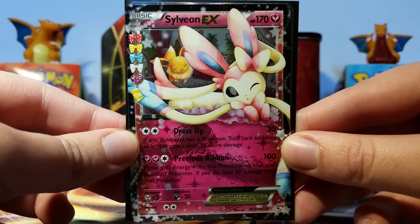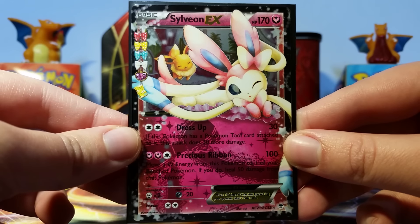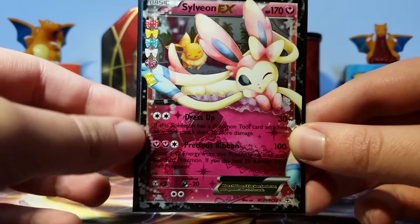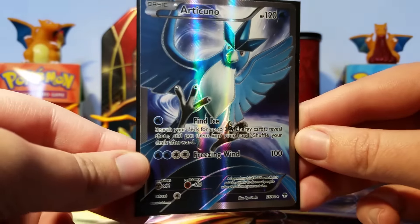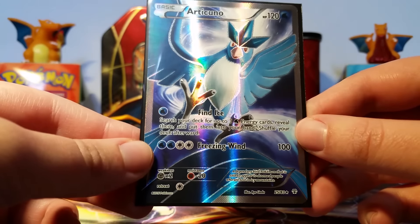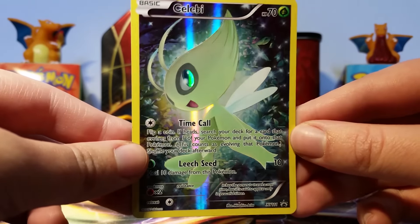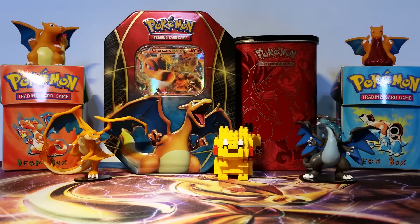I think this opening was really great and hopefully I'll get more smooth with my Generations opening as time goes on. We've got a Sylveon EX from the Radiant Collection — it is not textured at all, just like the other Radiant Collection cards. We've got an Articuno full art which is textured and gorgeous — I am so happy we pulled this. And finally we have our Celebi promo, which is so cool. Thanks for watching my first Generations opening, everybody, and I'll catch you on the flip side.